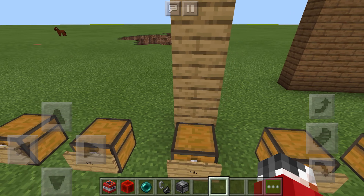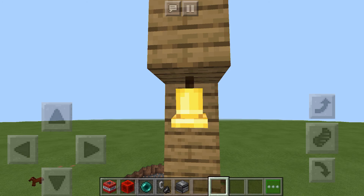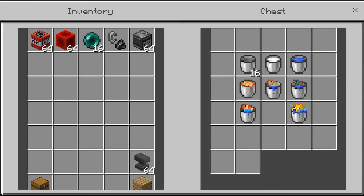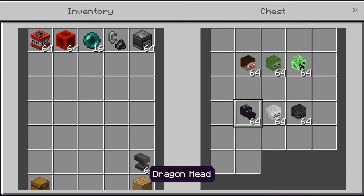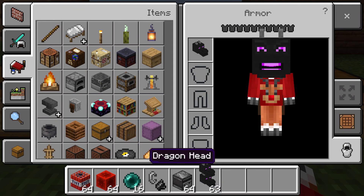At number 16 we have the bell. At number 15 we have buckets — these are all the different buckets in the game. They have fish in this one, there's water, milk — you can't place milk, which is sad, although it kind of makes sense. Who places milk on the ground? And then we have lava. That's buckets.